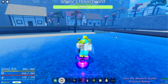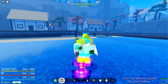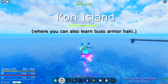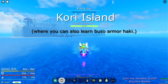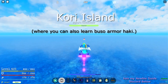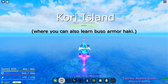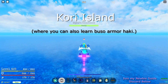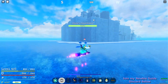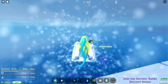The next island is Kori Island, which is the island known for getting your Armament Haki. If you go there you can get the quest for that. The direction from Shells is just straight southwest. Here we are at Kori Island where you can also get your Armament Haki.